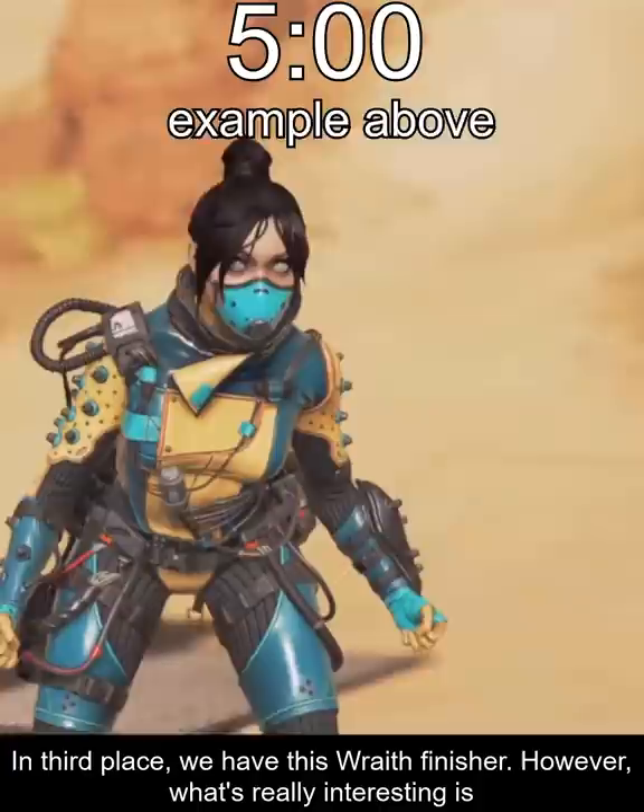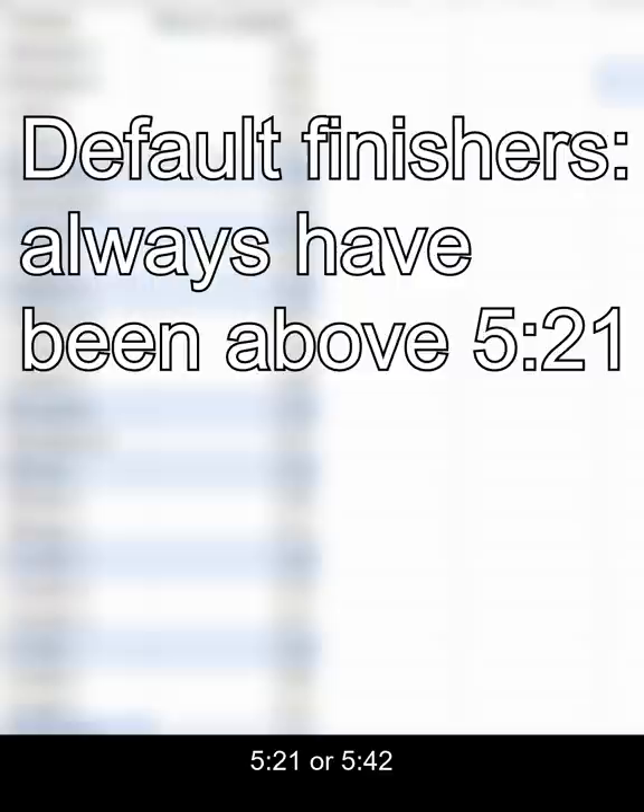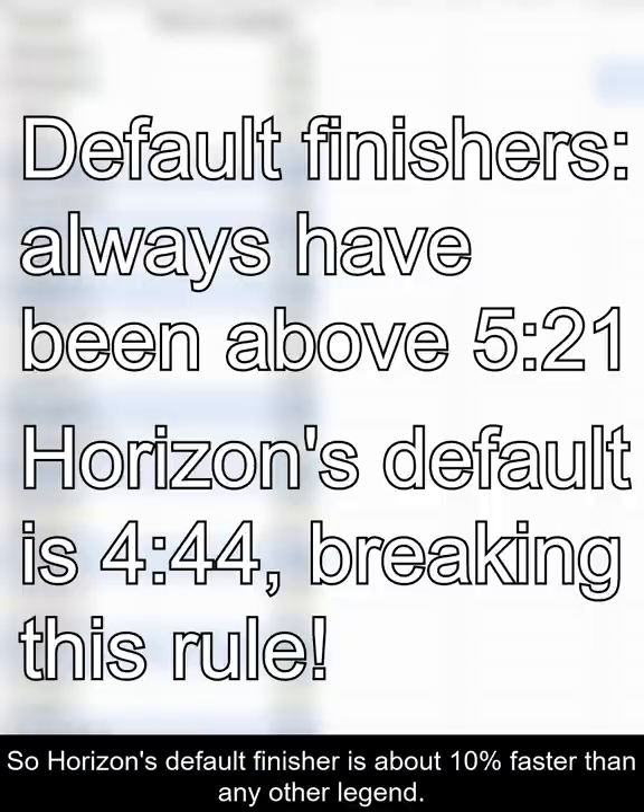With this timing convention it clocks over at 60 and then goes to 5 seconds. In third place we have the Wraith finisher. What's really interesting is this is Horizon's default finisher. Every other finisher has had a very specific timing — 5.21 or 5.42 — so Horizon's default finisher is about 10% faster than any other legend.